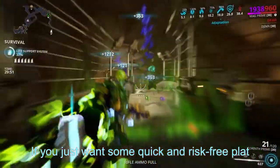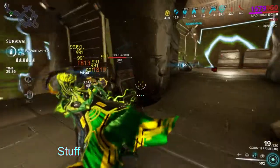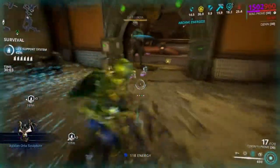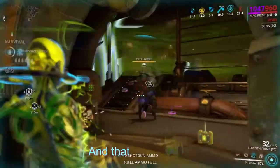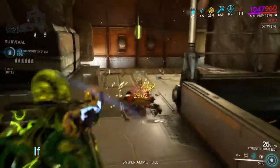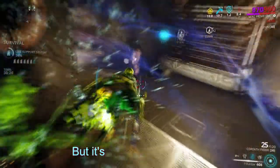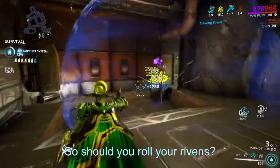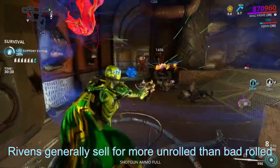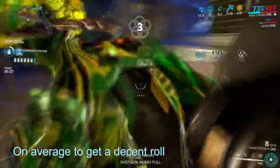Now let's talk about rivens, because they seem to intimidate a lot of people. Everything I already said applies to rivens — if the weapon is new or desired, its riven will be more expensive. But here another factor comes into play: popularity. Even if your weapon has one of the highest damage outputs in game, if people aren't using it, it won't be desired — like Synapse, which has one of the highest DPS's in the automatic category, but its rivens are dirt cheap. Should you roll your rivens or just sell them unrolled? Rivens generally sell for more rolled than unrolled, so unless you want to really invest and are ready for about 30–50 rolls on average to get a decent roll, I wouldn't suggest it.